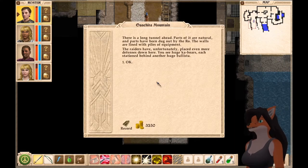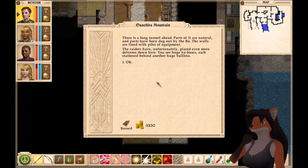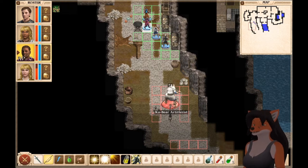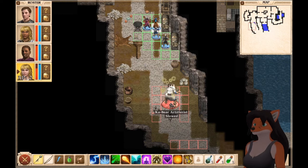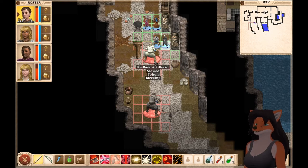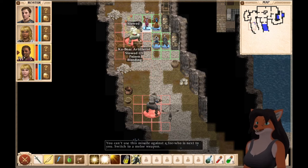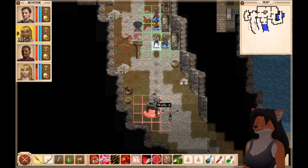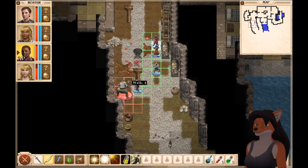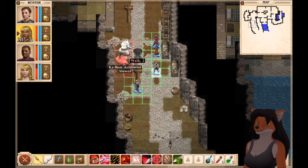Alright, let's head down. There's a long tunnel ahead — parts of it are natural, and parts have been dug out by the roe. The walls are lined with piles of equipment. The raiders have, unfortunately, placed even more defenses down here. You see huge Khawbors, each stationed behind another huge ballista. Khawbore artillerist. Well, it was disrupted. Looks like it takes maybe three turns for the whole thing to take effect. Unfortunately, I need to be next to them during all that — which is not a good thing.